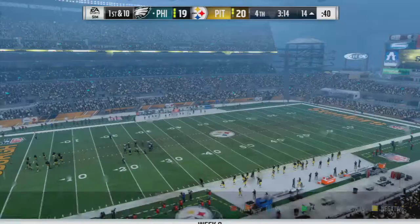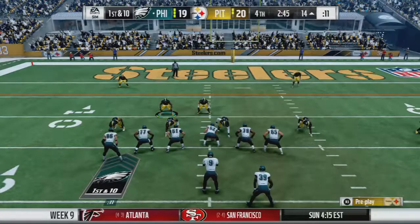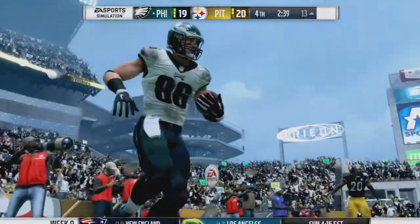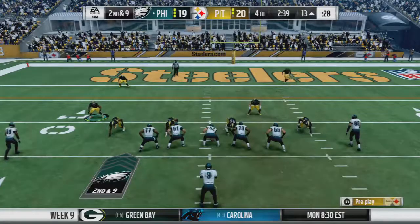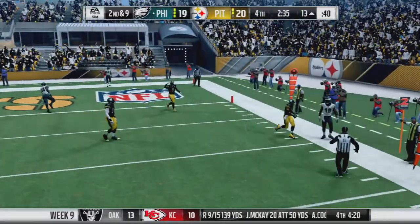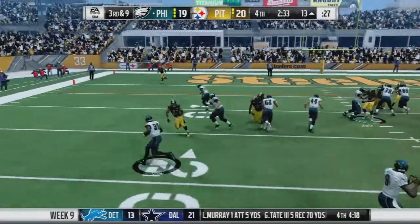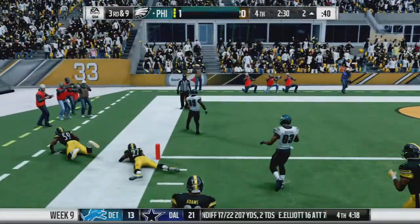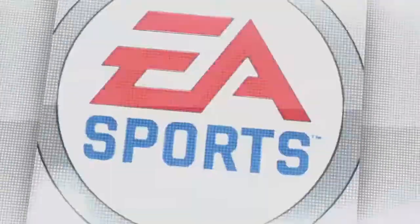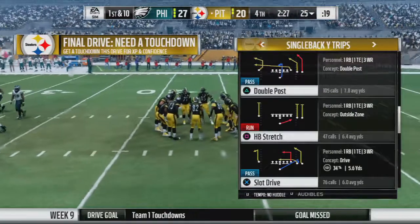Up only one point, we are on defense and we've got to stop the Eagles. Back and forth — this is just fantastic. Eagles dump off to Ertz for a minimal gain, then come out with an empty backfield. They dump off to a receiver out of bounds, then a handoff to the outside — we are unable to stop him. A bad route on our part and I tried to make up for it but it was too late. Touchdown ties the game — they must have got the extra point.